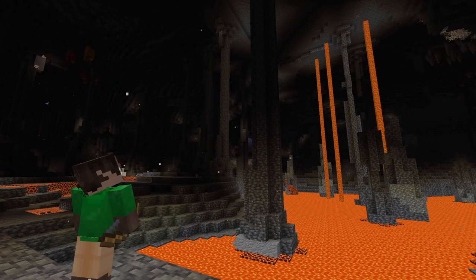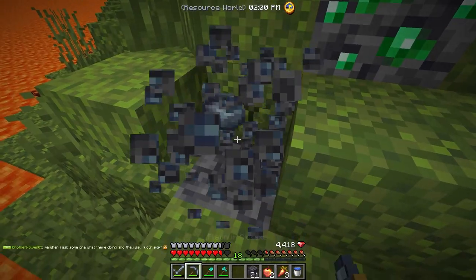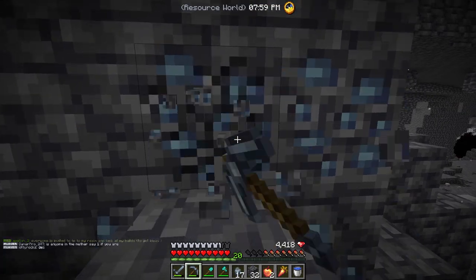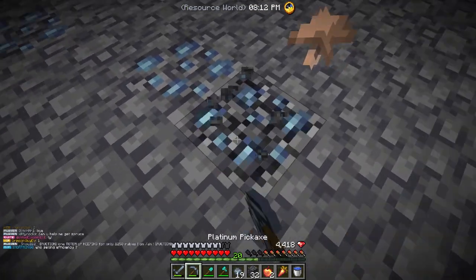To get platinum armor we're going to have to mine some platinum, which only spawns at the very bottom of the world in the lava caves, which are actually quite dangerous. This platinum was also very rare, so it took me quite a while to mine. Here's a 10-second mining montage.